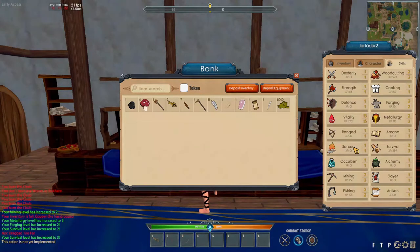Let's recap what skills we've covered: combat — dexterity, strength, and defense; range using the bow; sorcery and occultism are not in yet; mining, fishing, woodcutting, cooking, forging (armor, weapons, tools), and metallurgy (bars) are all done. Arcana is not in yet. Survival covered arrow making and bow making. Artisan covered the leather glove and the spinning wheel. Slayer is not in yet. We haven't looked at Alchemy yet — that's what's next.